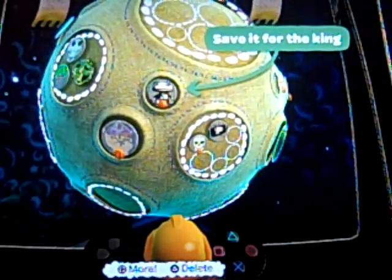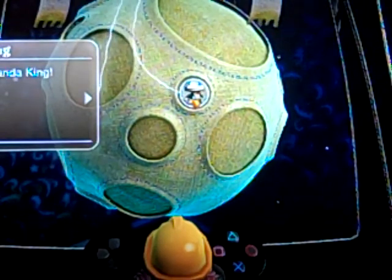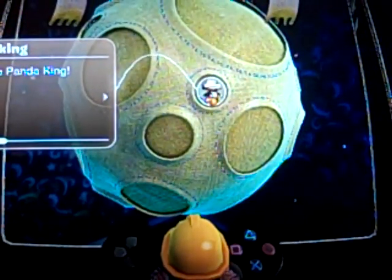Now we're going to play the second level. Personally, my favorite level is the very last one called Right at Your Doorstep. This one is called Save it for the King, and this level is basically just you trying to find the king.